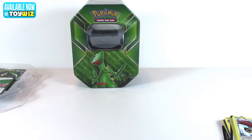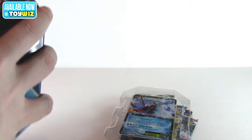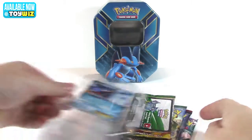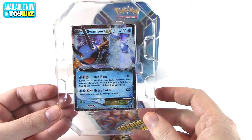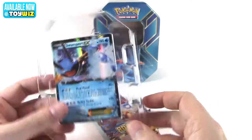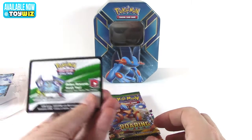Actually tough shrink wrap to get off. Let me get them out of there. Alright. Code card — here we are. Your EX is Swampert; his abilities are Mud Flood and Hydro Tackle.